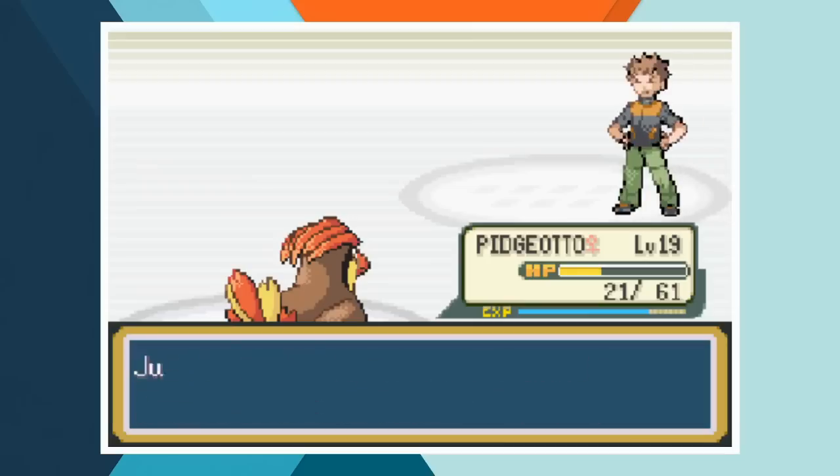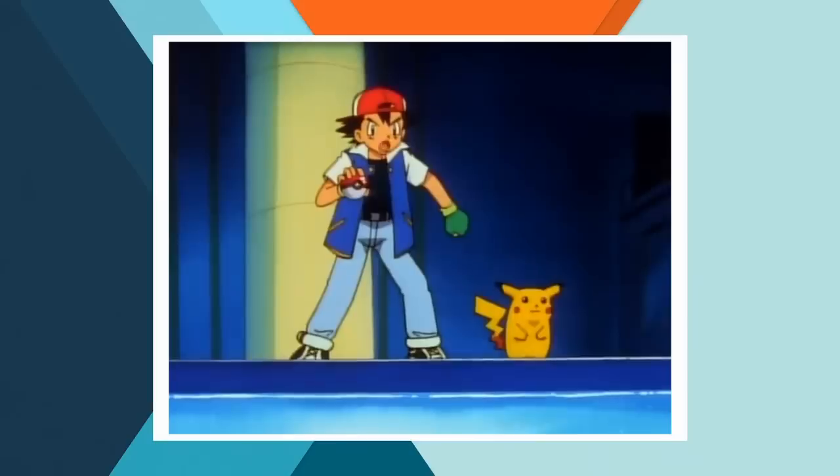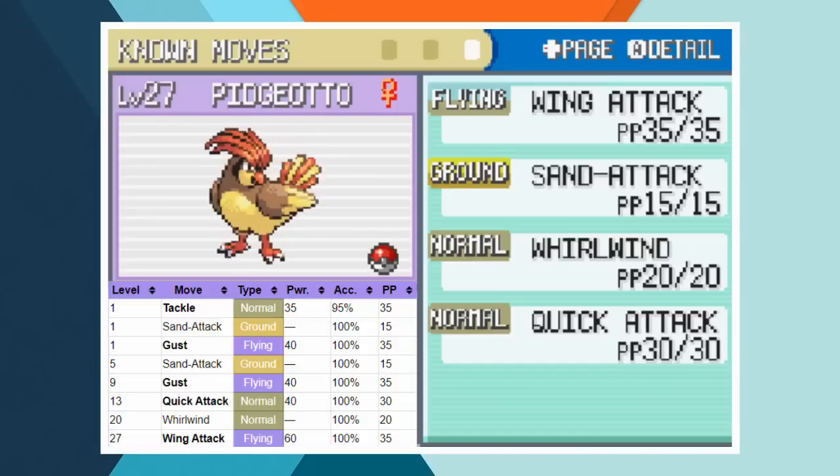Let's move on to Cerulean City and the gym battle with Misty. With Pikachu refusing to battle against his friend, Ash chooses to lead off with Butterfree, who eventually ends up in the water, before Ash recalls him and sends out Pidgeotto. Butterfree is at level 23 with Tackle, Sleep Powder, Stun Spore, and Whirlwind — he used Whirlwind in the episode prior to this battle. Pidgeotto is at level 27 with Wing Attack, Sand Attack, Whirlwind, and Quick Attack. With the Normal/Flying type breaking out Wing Attack in this very battle in the anime, we can really pin her down at level 27.